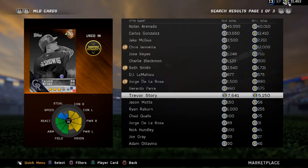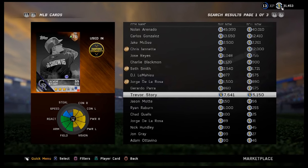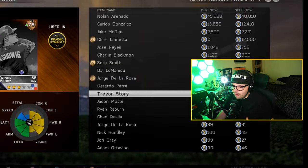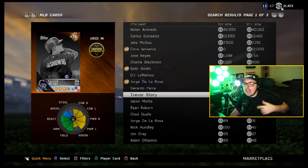Trevor Story's first year in the show was in MLB 16, and honestly even back then you could get away with using an early game live series card. I don't think people were really targeting Story in modes other than Battle Royale, and this is the same case in MLB 17 — he wasn't really super viable from what I know.